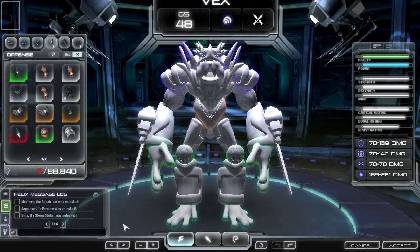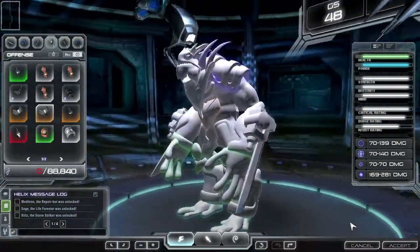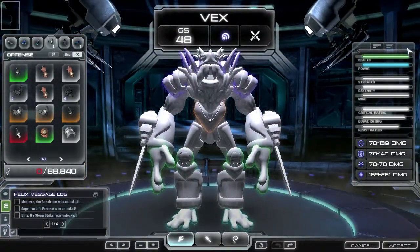On the right-hand side of the hero editor is the stats display. Your character's stats are essential in defeating the Dark Spore. Every part will affect the core stats of your heroes, such as health, power, strength, and dexterity.